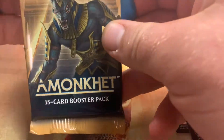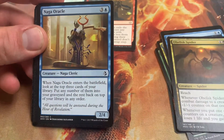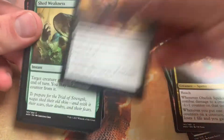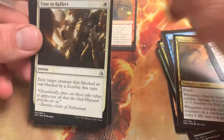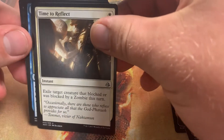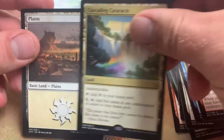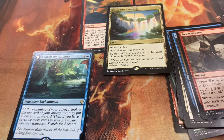Finally, the last pack of the day will be Amonkhet. So theoretically we didn't even open masterpieces in this, which is kind of hilarious — maybe we'll be really lucky. We have Sparring Mummies, not terribly exciting. Naga, another pauper card. Tormenting Voice, definitely still sees play there. Unburden, Shed Weakness — nothing terribly exciting in these commons. Wrapping up: Search for Azcanta is an incredibly good card and you can still pull it out of Ixalan. A Sensor, definitely a playable card. A Deem Worthy and a Cascading Cataract. No foils or anything terribly crazy — the Search is definitely our hit on this box, and we're pretty happy about it.